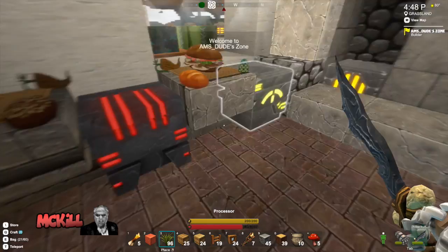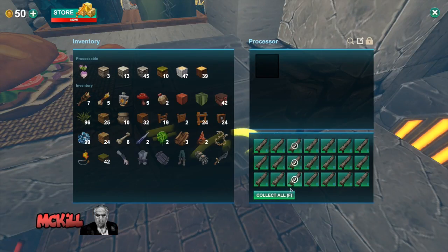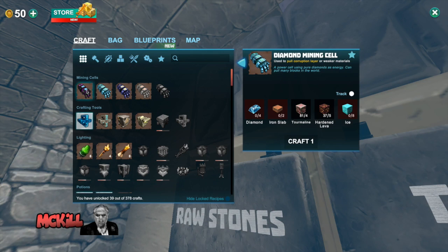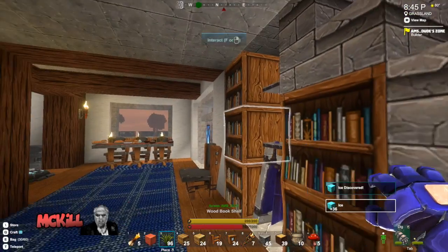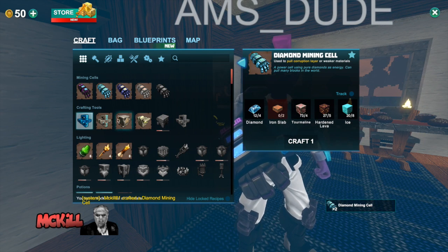Diamond everything - diamond sword, diamond gauntlets, diamond this, diamond that. Get all diamond out. I'm gonna put some more diamond in. I could just go ahead and make them for you. An iron slab - let me get a couple of iron slabs going. Should I make a lumite mining cell? Is that the best one to make? Just go ahead and do diamond because we don't have as much lumite as we have diamond. Ice is in the rare stones - raw stones under special rocks. I'm just gonna craft one of these. Craft two if you can. All right, I craft two. Done.